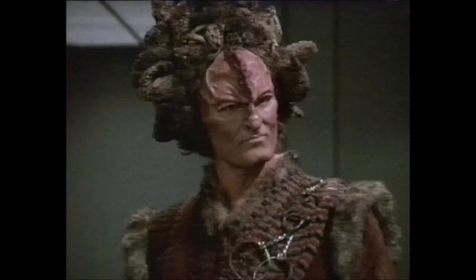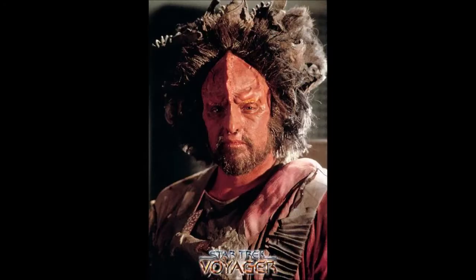Moving up to fourth place, we have the Oogla Razik. Its ability: all friendly Kazon ships with a hull of four or less within range one to two of this ship gain plus one defense dice. This ship forces you to actually buy more Kazon ships in order to use its ability, so that makes it suck right off the bat.